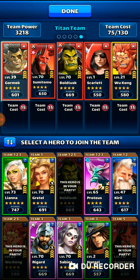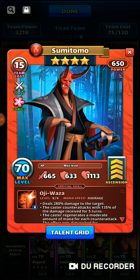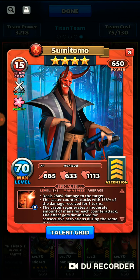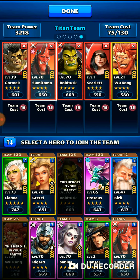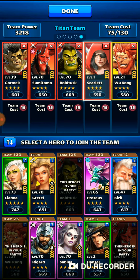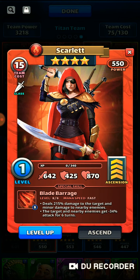The next hero I grabbed is Sumitomo — he's from Atlantis. I like him a lot because he has a counterattack and hits pretty hard. That means if the titan hits me back, they might take a little damage. Having a counterattack is going to help me out since I am mid-level and not very strong.